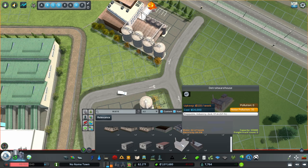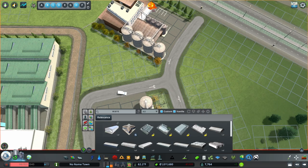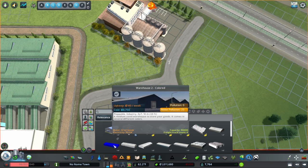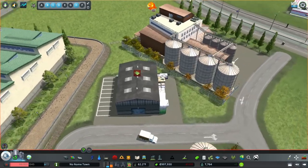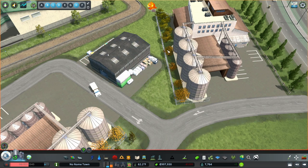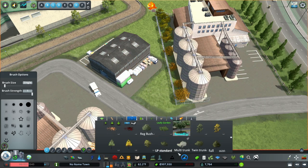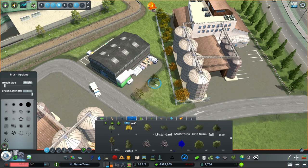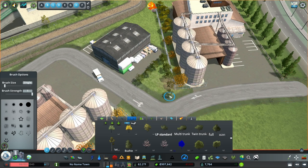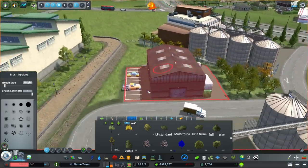Some of these work with the Industries DLC as ploppable industry ones, and some don't, so I have to be careful about which one I pick. Let's see if I can find a warehouse I like that will fit into this area. I'm going to do a little Move It mod action to trim things up, and then set this to take flour. I think we're good here — let me put some trees in and see if these two buildings offer enough working space to get to the next level.